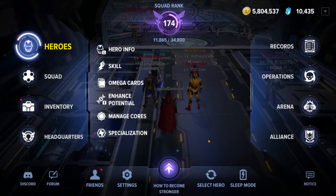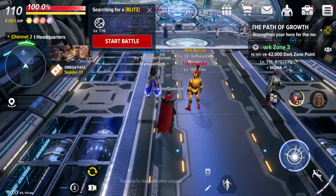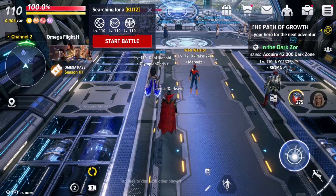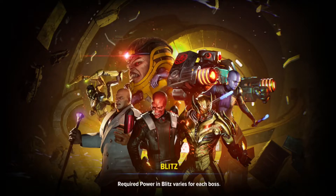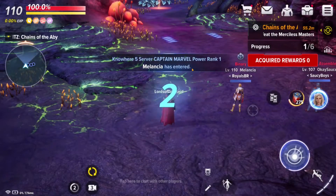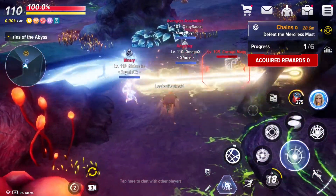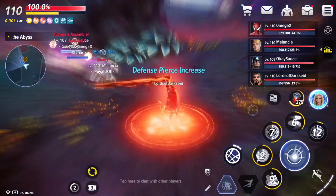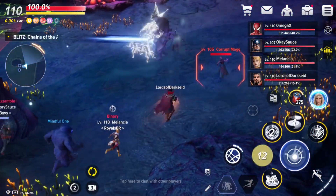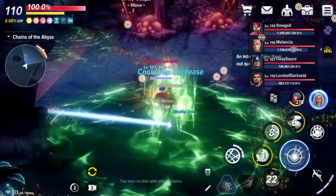Now I'm going to run this character through Blitz to see how this support build works. We'll load up Chains of the Abyss. Something funny — a lot of times at the endgame level you can run most raids and blitzes solo, so having support abilities doesn't seem to matter as much. I'm going to let the game auto-play, and I'm putting up the damage window so you can see where I'm ranking in terms of damage output.